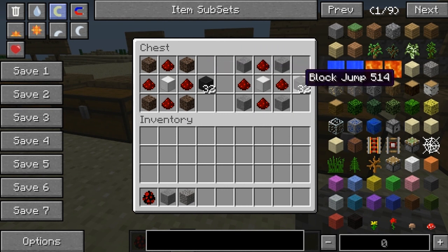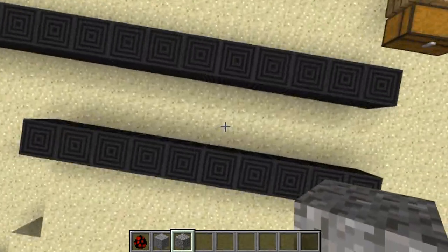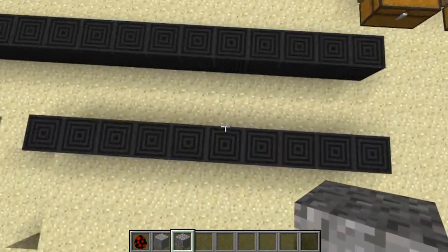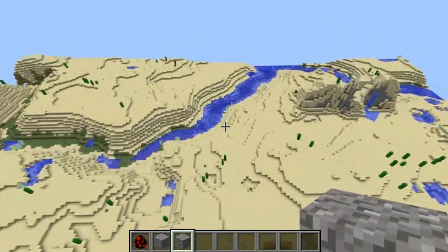You've got the Block Booster and the Block Jump. The Block Jump has arrows on the sides and you jump on it — it's pretty cool. You can upgrade it from coal originally up to diamond, and that sends you pretty high.